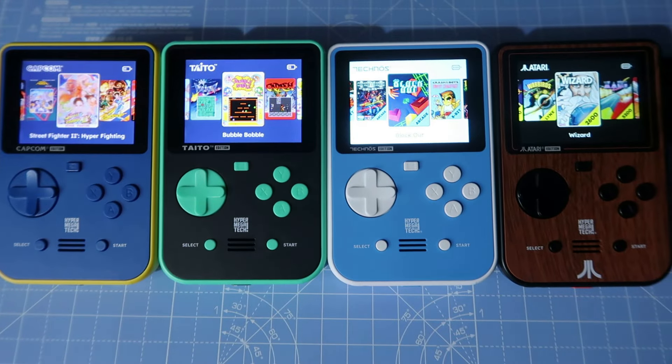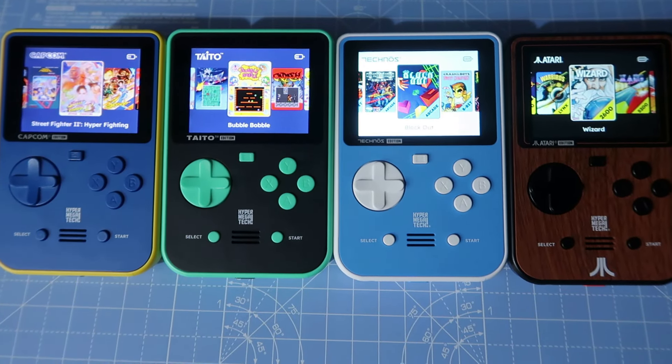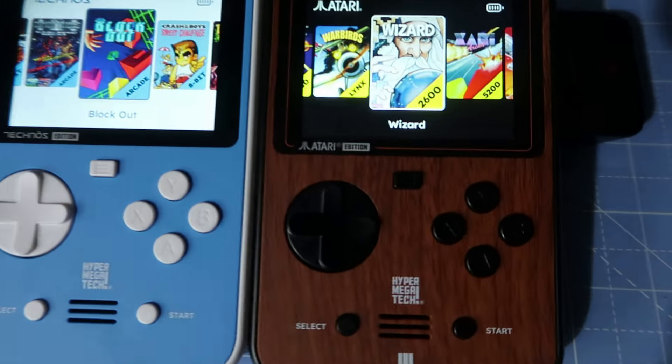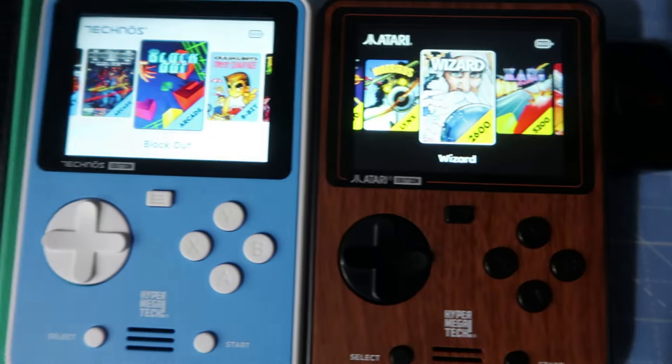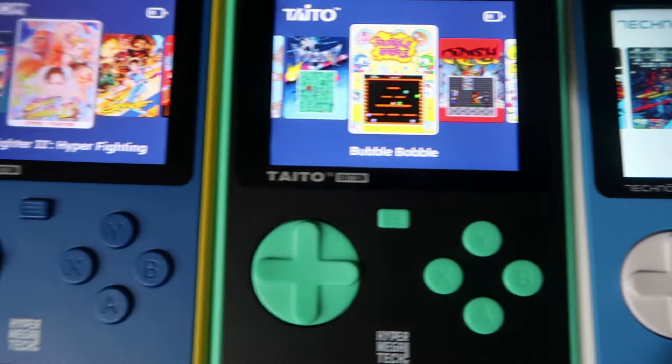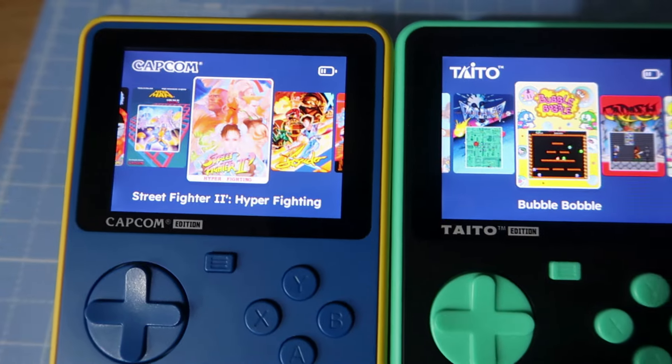Ok guys, so we are going to be having a look at the 4 Super Pockets and ranking them from Least Favourite to Favourite. Now there are 4 available at present: we've got the Atari edition, the Technos edition, we've got the Taito edition, and the Capcom editions from last year.